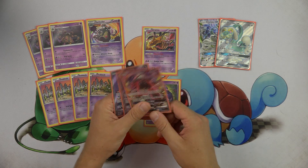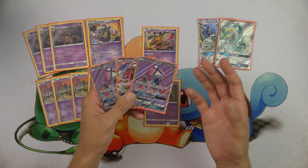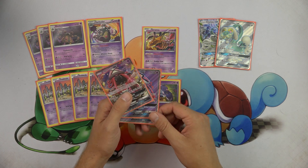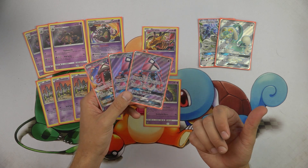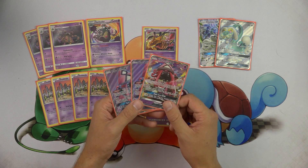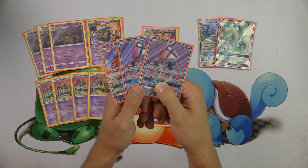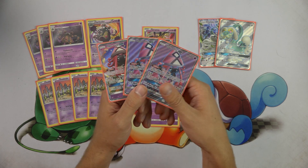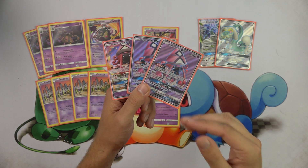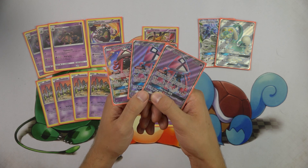We play three copies of Tapu Lele GX. Three copies works fine because we have more search cards in expanded format than in standard. We're playing four copies of Tapu Lele GX in some standard lists, but three is completely fine in expanded, especially since we run Computer Search. Wonder Tag is an excellent ability for searching out your one-of supporters, especially on the first turn of the game — being able to grab powerful supporters like Getzis, grab your one-of Hex Maniac if you can't get your Garbodor out, or grab Teammates. Wonder Tag works wonders in this deck as it does in most decks in both standard and expanded.